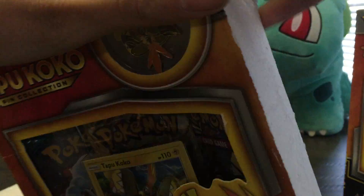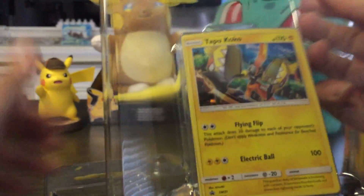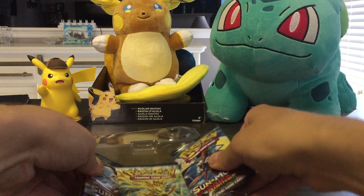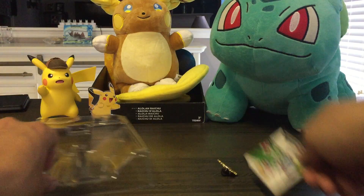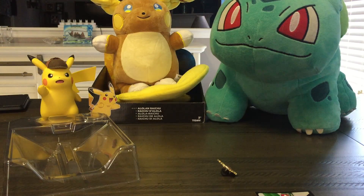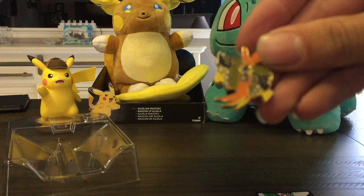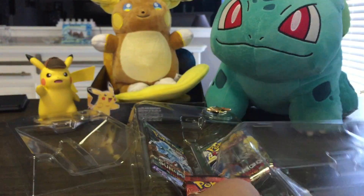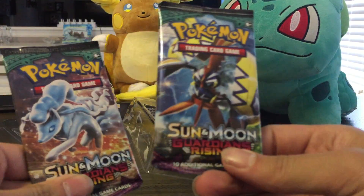I'm gonna open it from this side. Tapu Koko promo. The big reason I grabbed it were the two Guardians Rising packs, and then you also get a Steam Siege pack — but that one's about to rotate out. You also got a Tapu Koko pin. There's the other promo card, the other Steam Siege pack, and the other two Guardians Rising packs.